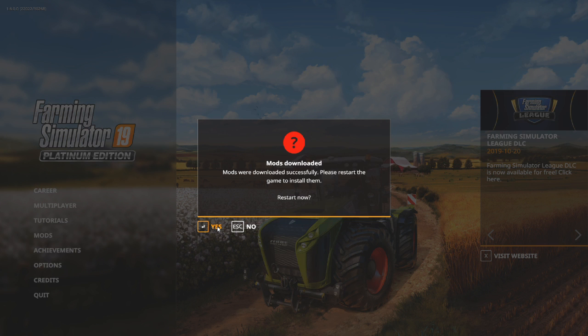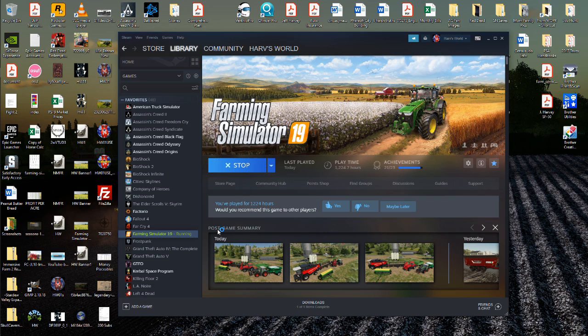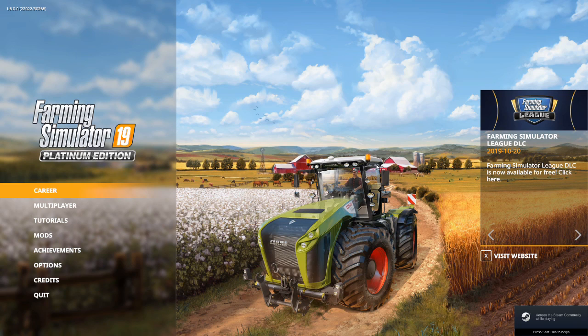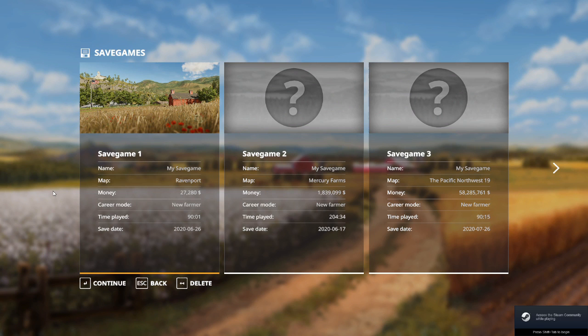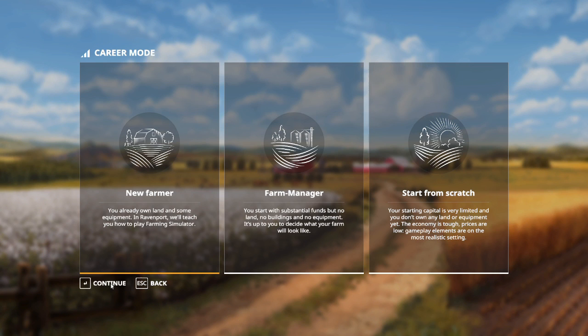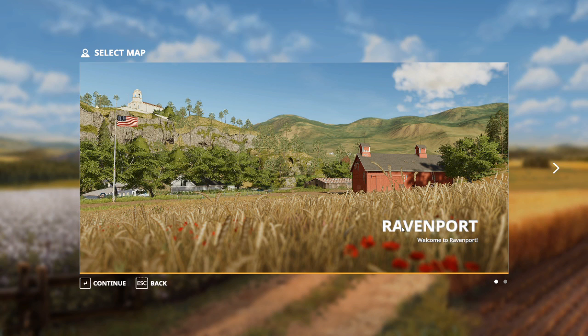If we back out of the mods, it's going to ask if we want to restart the game, and we're going to say yes. Once mods are installed, I'm going to start a career and find an open save game. I want to start a new farmer mode and we are going to Ravenport — the beginning farm, the one farm everybody starts on. I wish I would have had a walkthrough like this when I was getting started.